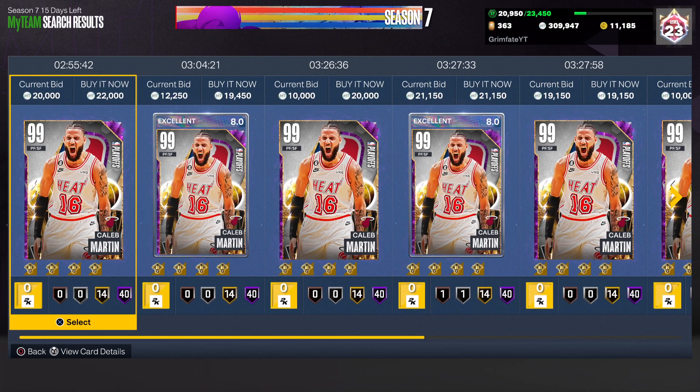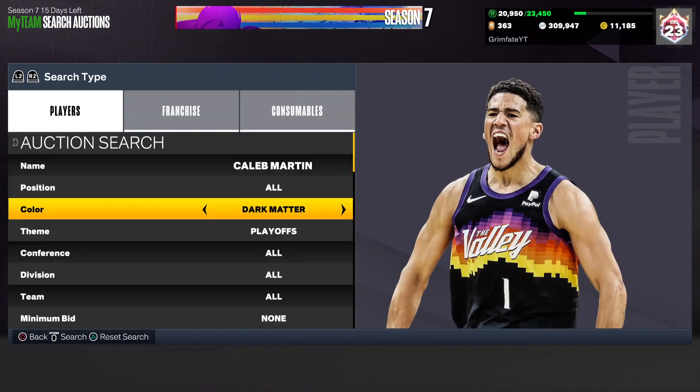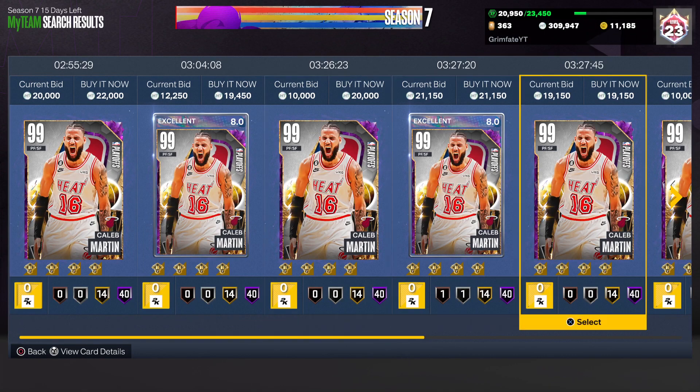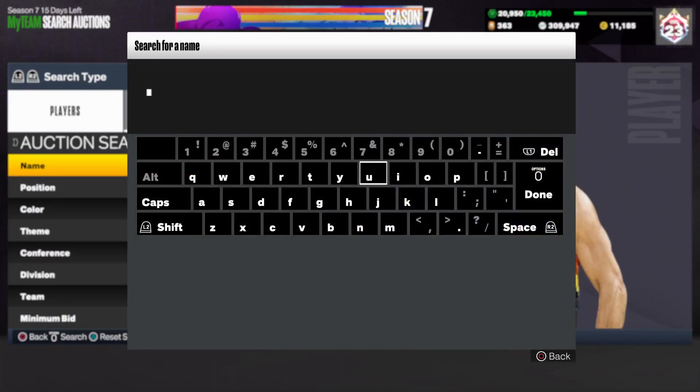You could pick up three Rubies and do it three times in a row to make almost 50,000 MT. You don't even need to snipe — just go to Caleb Martin Ruby, pick up the cheapest one, no need to keep refreshing filters. You can literally do it that simply. There are also other players you can do this with as well.